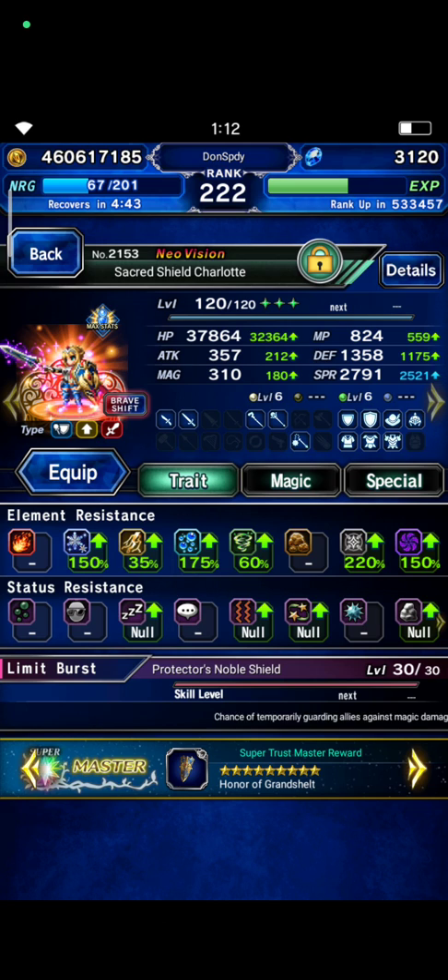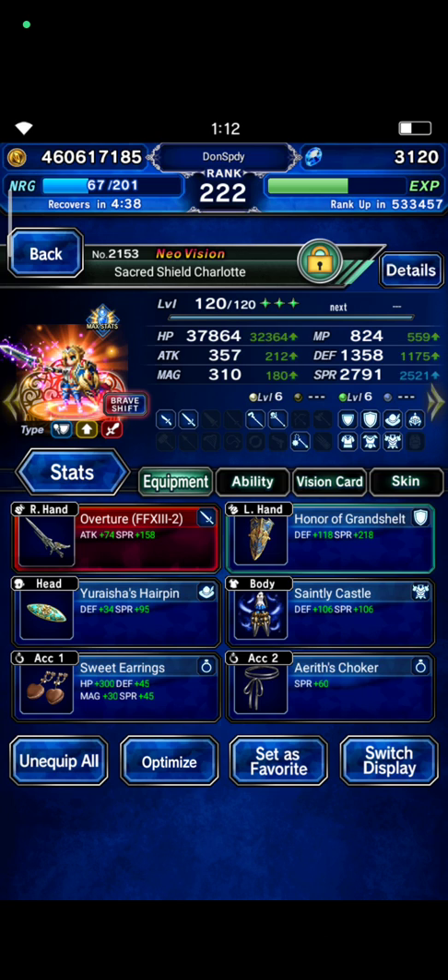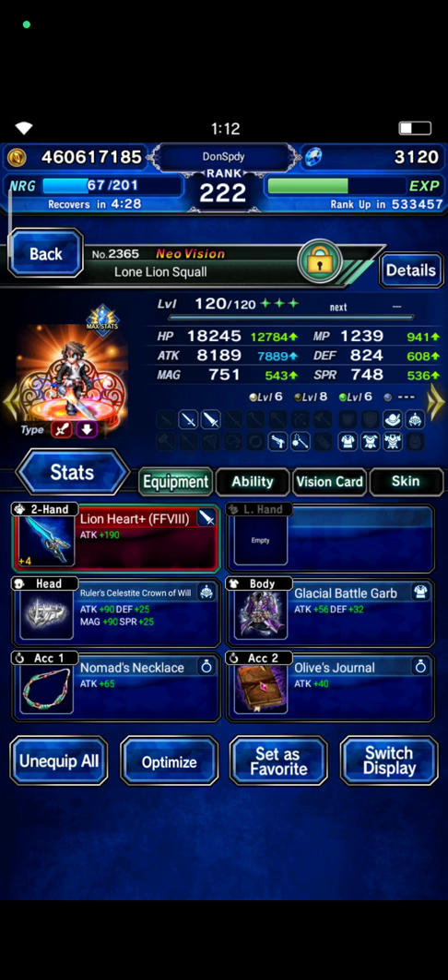First NVA is Sacred Shield Charlotte, my favorite unit in FFBE. I only build her in abrasive form with high HP and Spirit points, and no Vision card.